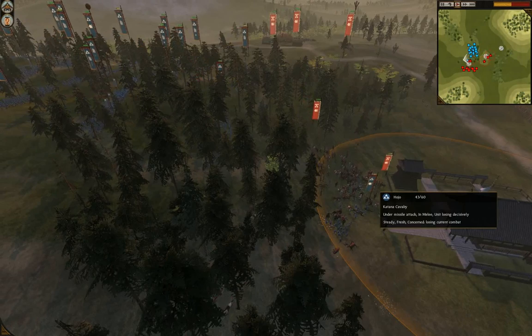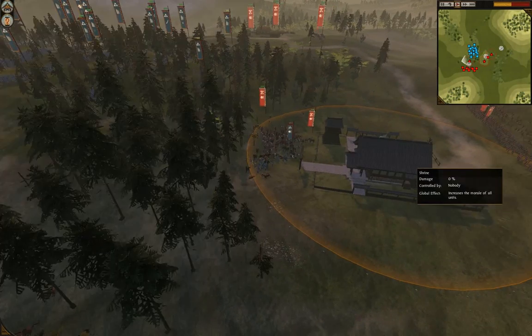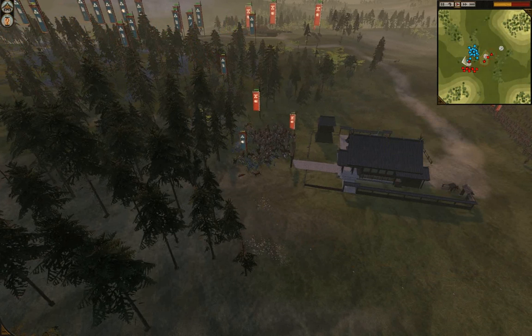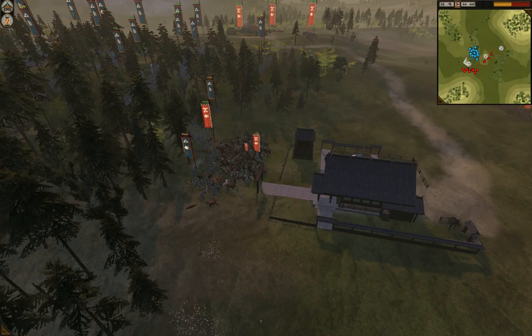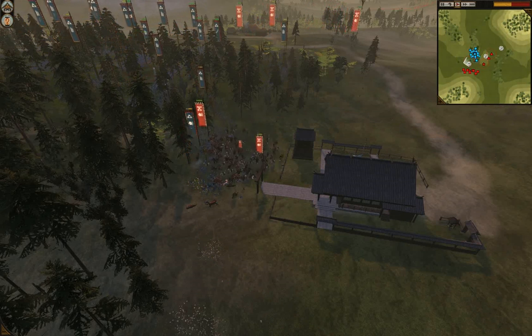A bunch of cavalry is coming up to hit the Katana Cavalry. He doesn't want to lose this building right here, but that means King's Indian will lose one of his only cavalry units. When you have so few cavalry units, every one really counts. There's a chance he might get pinned down here by this Yari Ashigaru, and if he does, that would be a much bigger loss for Sherman Tanks because he really needs that cavalry to win this one.